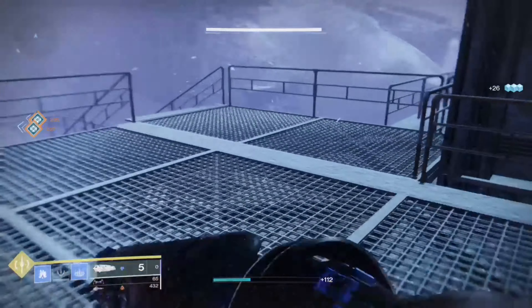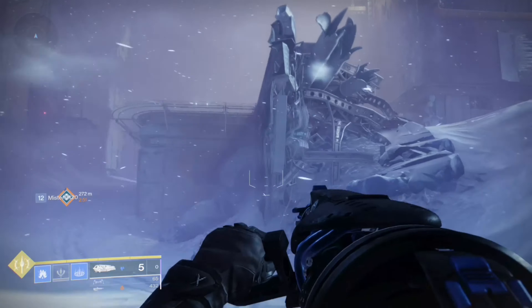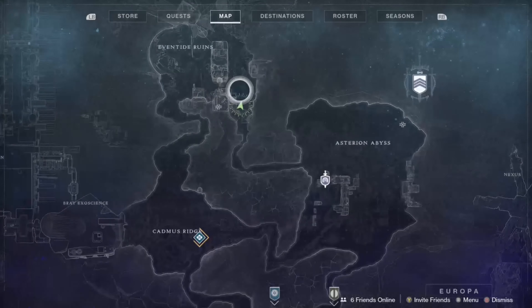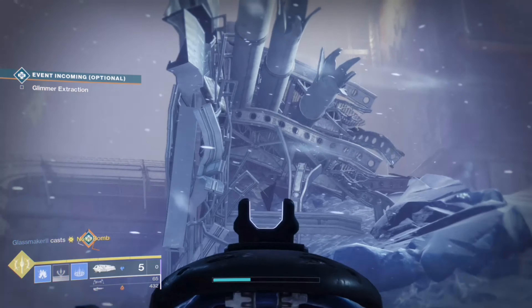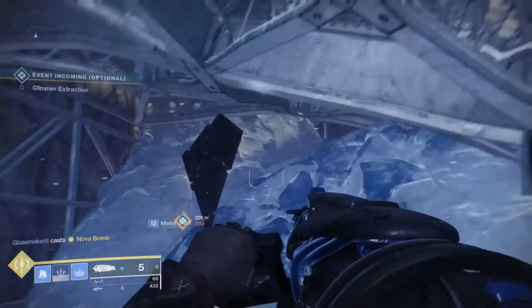Your next shard is in the Eventide Ruins. It is under a little broken platform, as you guys can see right here. Here's a map if you guys are confused — it's like the entrance from the right side. When you enter the Eventide Ruins, not the left but the right, look straight, look inside, and you'll see an Entropic Shard. Shoot it, and that will be your third Entropic Shard.